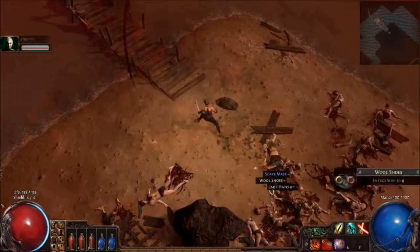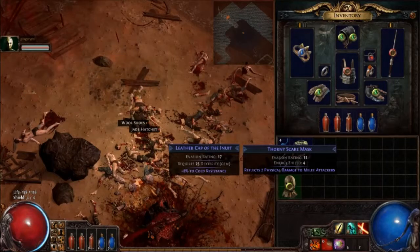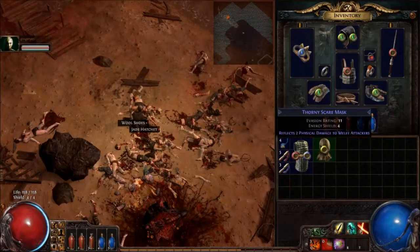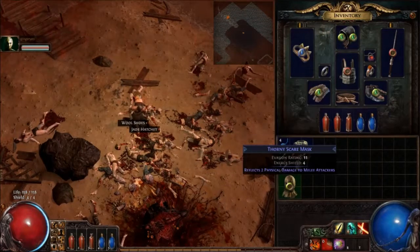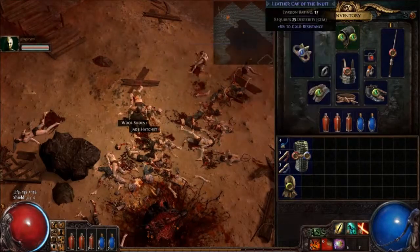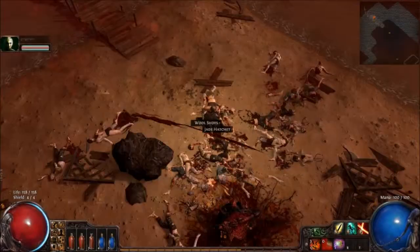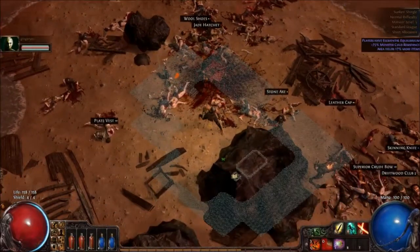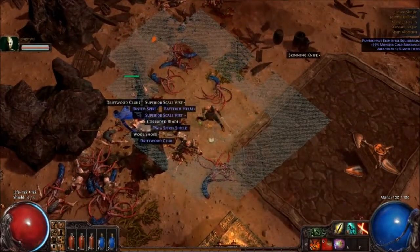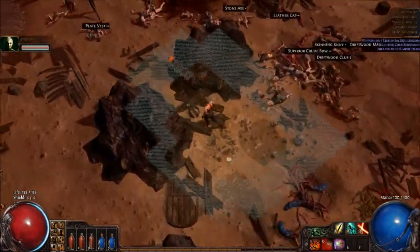Hang on, so we can get on with these. I need to rejig some of my gems. You're not picking anything else up? No, I'm not going to. I'm thinking of changing this for this, but I've only got room for two gems, so I can't get rid of it. Come on, Yeti! I'm actually looking through things, you know. Alright, let us continue.